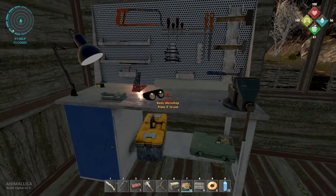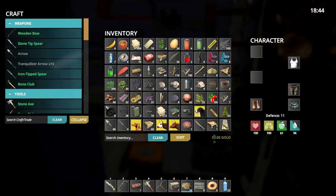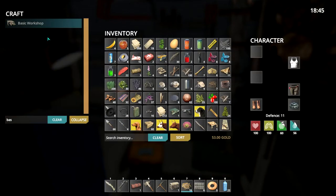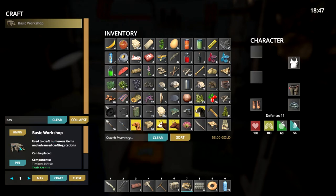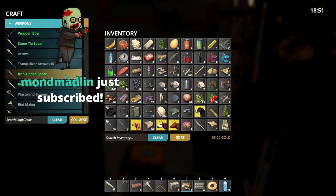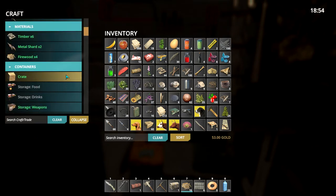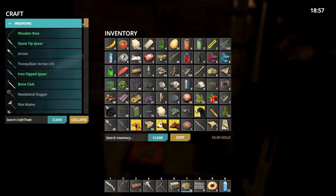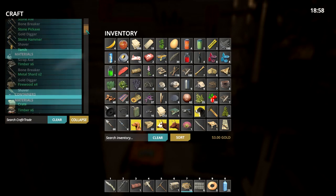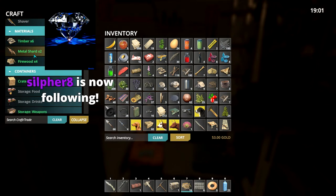This is the basic workshop - there are actually two of these with different looks. This one looks more primitive. If we go into it you can see - compared to my crafting inventory - there's a ton of stuff in here. For instance we can make timber, metal shards which we can't make in our own inventory, and all these storage options which is actually what I wanted.